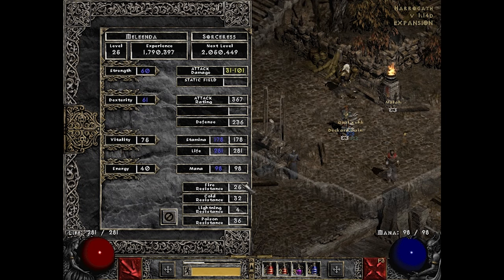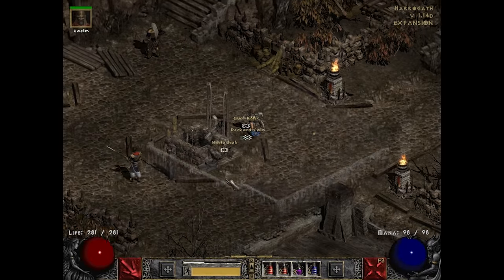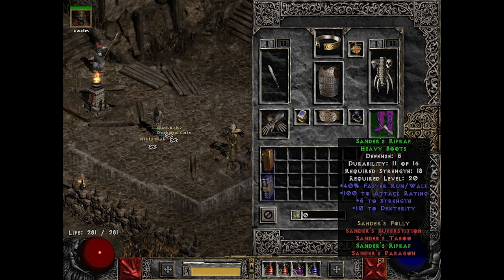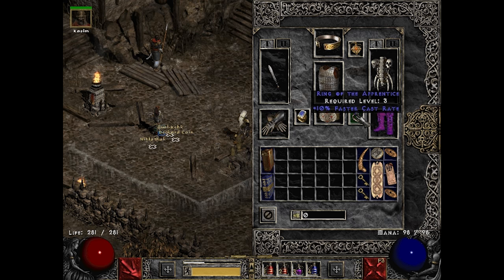I have only one worry and that is these numbers down here — we need to improve those. The easiest way to do so is to get a few runes from Quarkay and make Ancients Pledge. But for that, first of all we need to find a shield with three sockets. One minor bad thing is that no light shield has up to three sockets, at least not in Normal. So we will lose a little bit of run speed, but fortunately we did find these boots with plus 40% faster run walk.